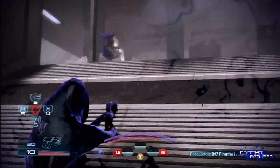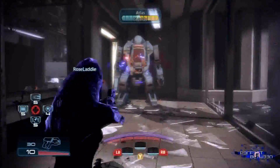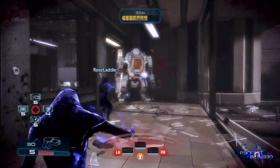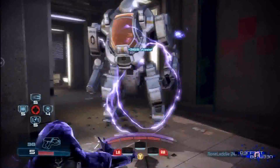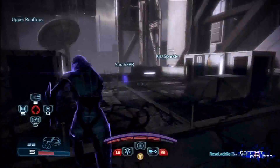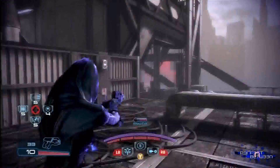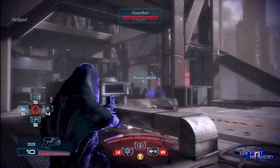The Earth DLC also added a new objective called Escort, which appears randomly on waves three, six, or ten. It's essentially like the upload objectives, but you're moving at the same time — following a drone, trying to keep it in an area, and it regenerates your shields. It's actually really hard to keep track of the drone. You'll see it in this game.